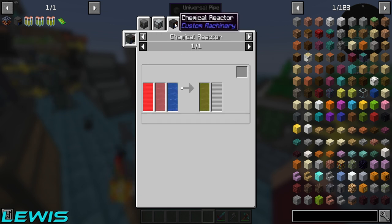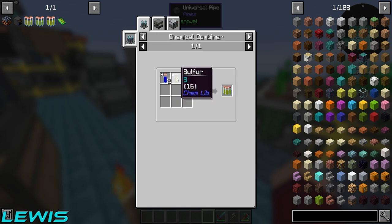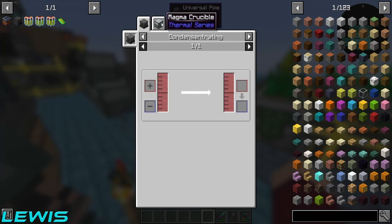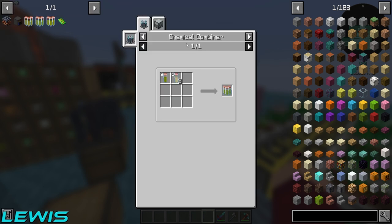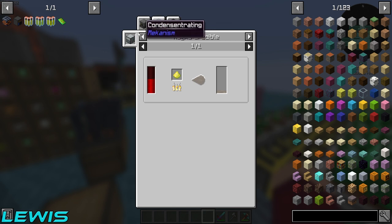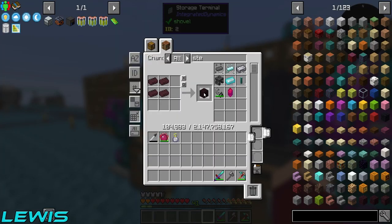To get sulfuric acid you need to do a whole bunch of steps because we can't get the chemical reactor either — that needs one of these basic PCBs which we don't have yet. So I've got to go a very long-winded way, which needs a fluid encapsulator. I need to make sulfur trioxide first, which needs sulfur dioxide, which needs a fractionating still with liquid sulfur, and you get liquid sulfur with a magma crucible.